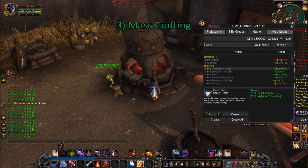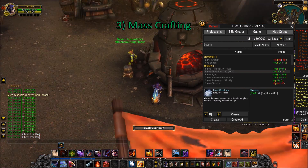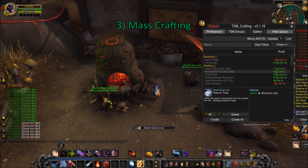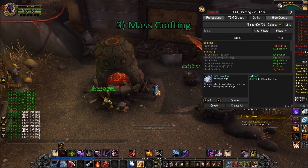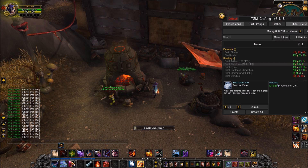The next thing you can do is mass crafting. As of late, I've been buying up lots of ghost iron ore to smelt. Since 2 ghost iron ore becomes 1 ghost iron bar, then 10 ghost iron bars become 1 trillium bar with alchemy transmutation. It actually takes tons of ghost iron ore to make a decent amount of trillium bars and living steel. If you don't know what I'm talking about, you can refer to my Pandaria farm video where I outline this ghost iron ore shuffle.